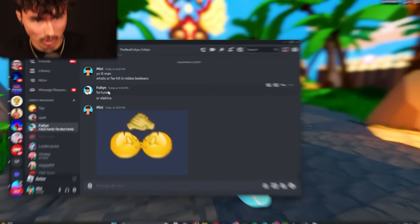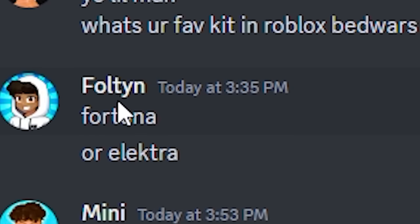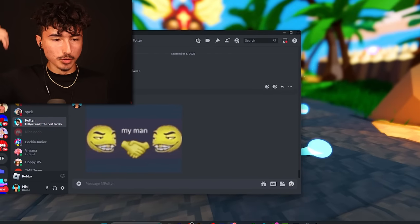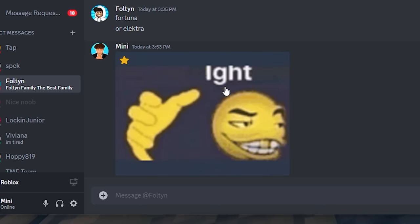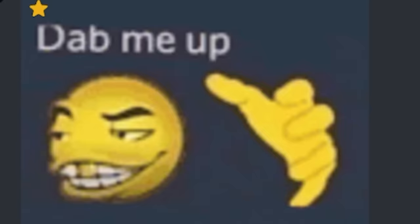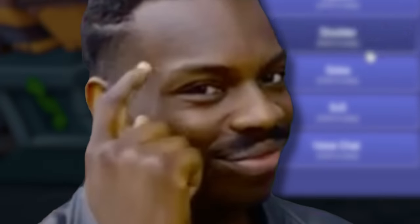All right boys, so the first person I messaged was Fulton. I said, yo little man, what's your favorite kit inside of Roblox Battle Wars? And he said, Fortuna or Elektra? Man, you're supposed to give me one answer, not two. But I sent a gif, dab me up for that one. He sent Fortuna first, so that's the one we're using.